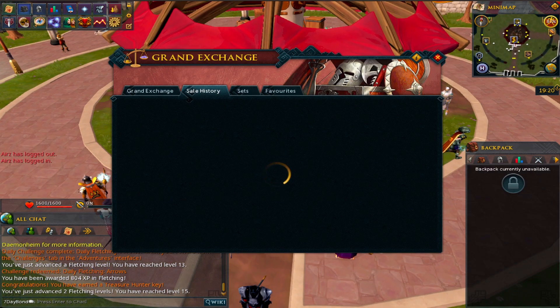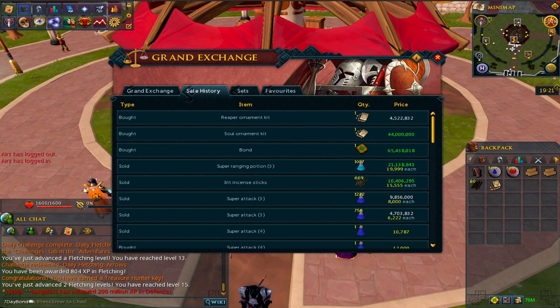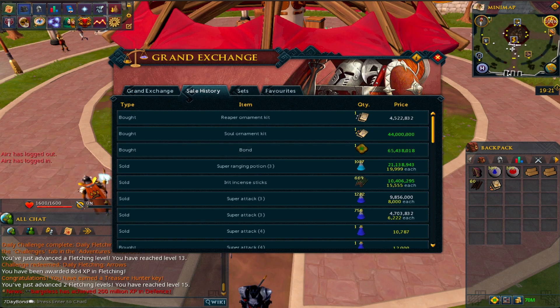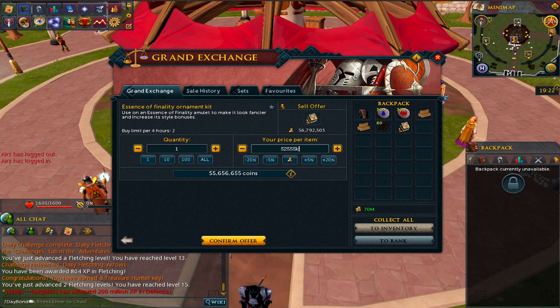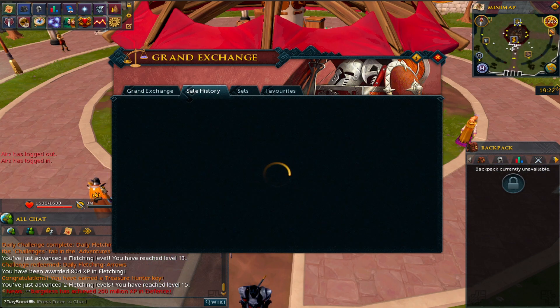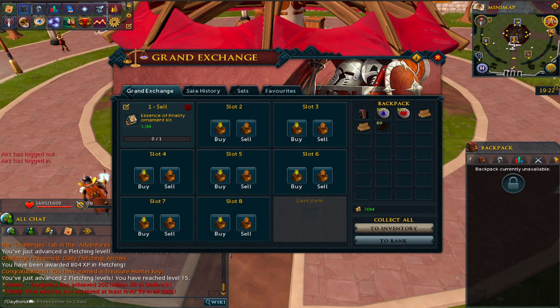I might try my luck at this essence of finality kit. We are all in - 48.5 mil. Because they bought alarmingly quickly, that price can't be right. Let's try 52 mil and 555k. We'll leave that in to sell. If it does sell that'll be something like a 3-4 mil flip, which we can't knock - that's basically like a percentage of a bond. I'm not going to do too much on the Grand Exchange on this account because I think I could basically sit here and make 20 bonds just by flipping. I won't really do much more than this and we're locked by a limit anyway.